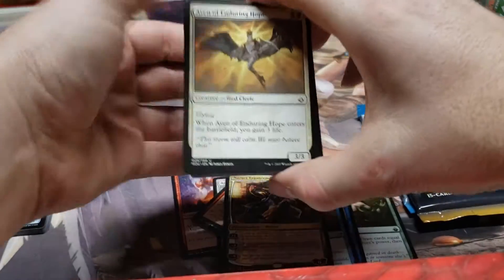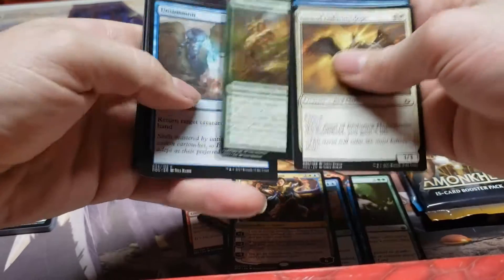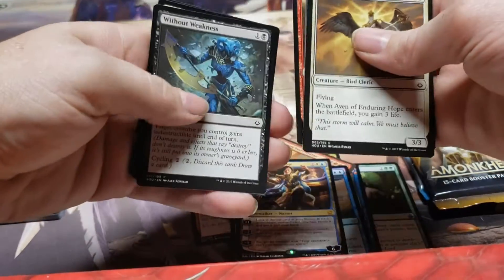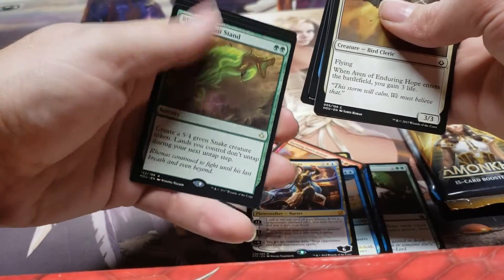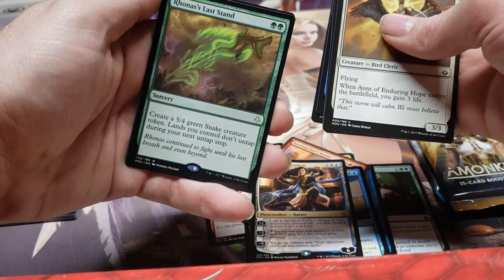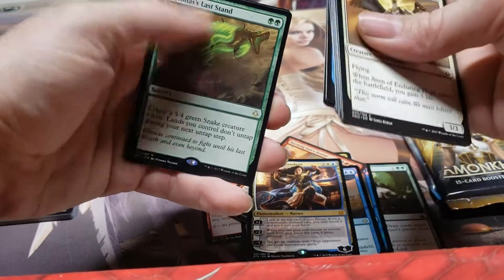Alright, Hour of Devastation next — of course we're looking for those shiny cards in the back, what we call lottery cards. One can hope — they're very very rare to pull, but you never know. We get Rona's Last Stand: create a 5/4 green snake creature token, but lands you control don't untap during your next untap step, for two mana. That's not bad.